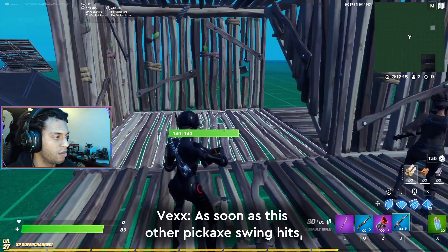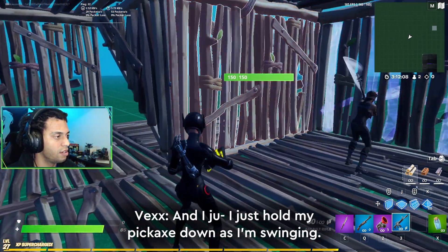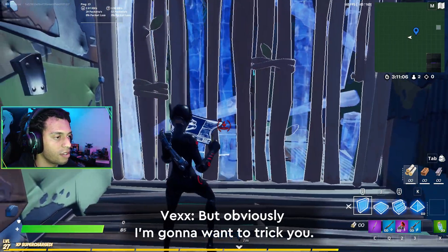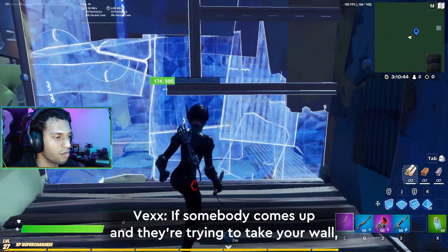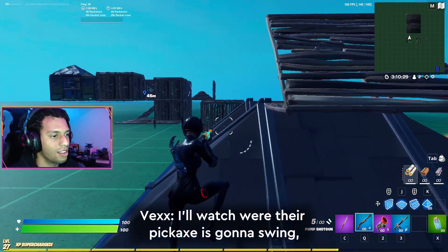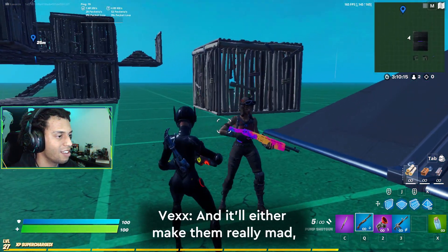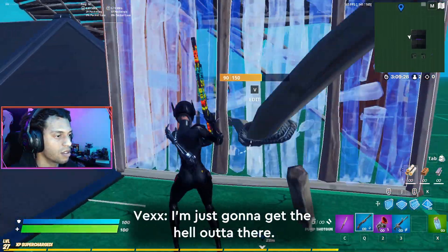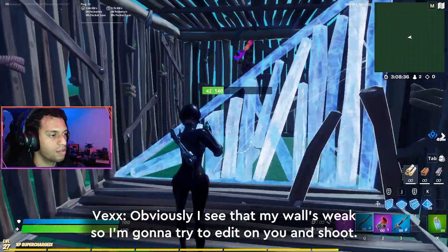Hold your pickaxe pressed down, and as soon as the other pickaxe goes in, press your wall button. If I know you're going to edit on me and shoot, I'll have my shotgun out ready and shoot — but obviously I'm going to want to trick you first. If somebody comes up and they're trying to take your wall, I watch where their pickaxe can swing. If the wall breaks, I shoot and then I hold my wall behind. You do this to somebody and it'll either make them really mad or make them back off real quick.